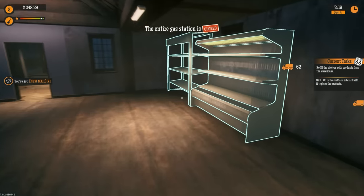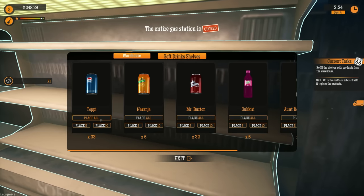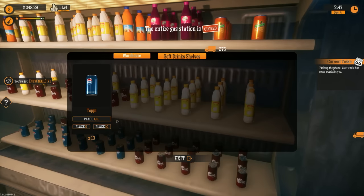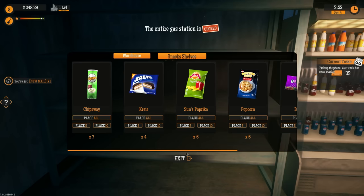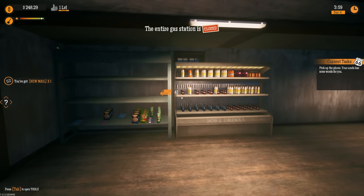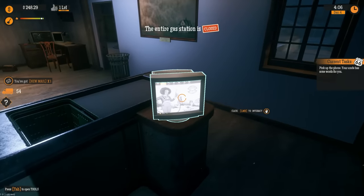Thank you so much for getting that done. Now what? Refill the shelves with products from the warehouse — go to the shelf, interact, place. Oh! I only had six of each one left. Might as well place everything. I didn't realize that was actually how much we had of everything, not how many cases. Good to know — that's not good.